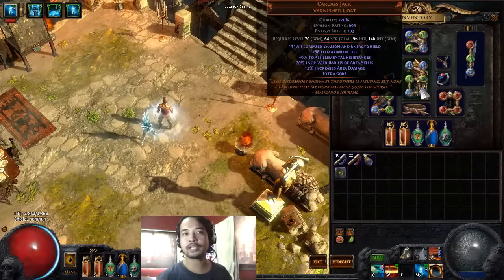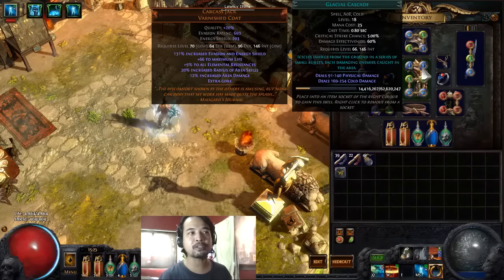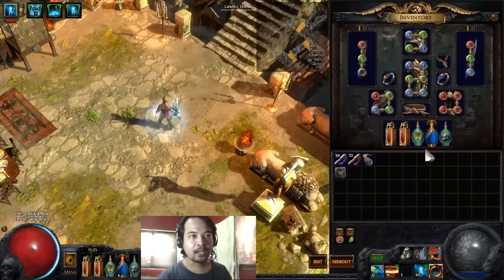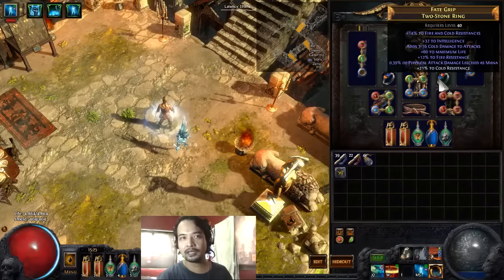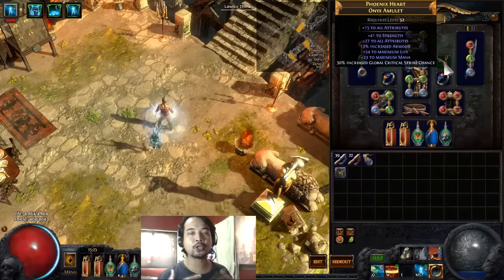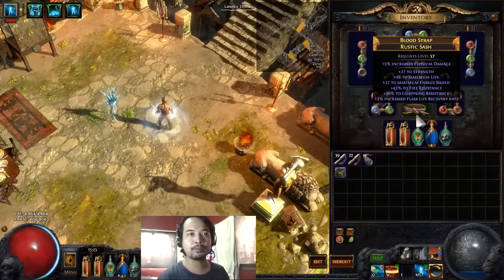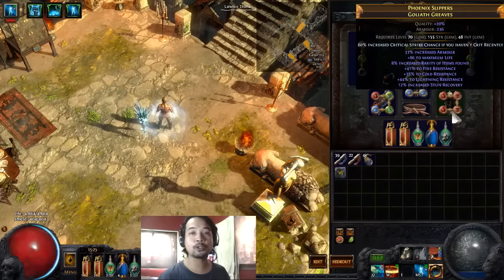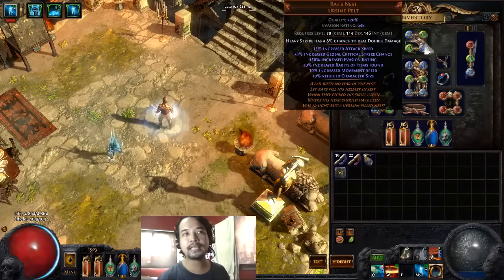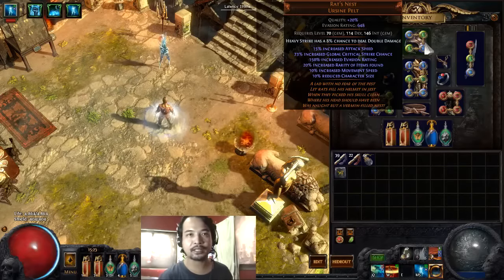The armor will be the Carcass Jack because both Flame Surge and Glacial Cascade are AoE-based, and the 20% increased AoE from Carcass Jack will actually help hit more monsters when they proc. For rings, any ring will do — life and resist. Our amulet will be an Onyx Amulet just to reach all the attribute requirements. The belt will be life and resist, boots will also be life and resist, and the helm will be Rat's Nest for the Global Critical Strike Chance and the 15% increased attack speed.